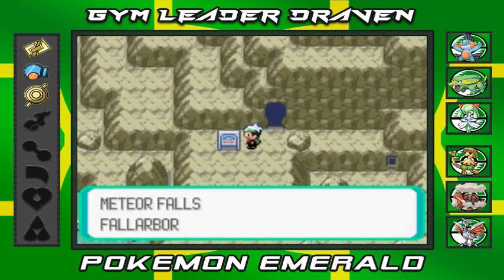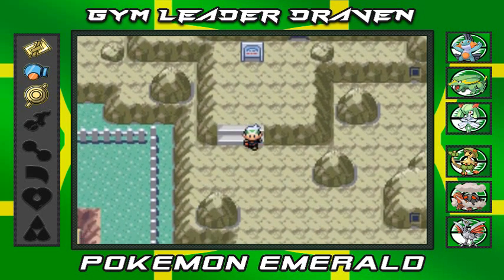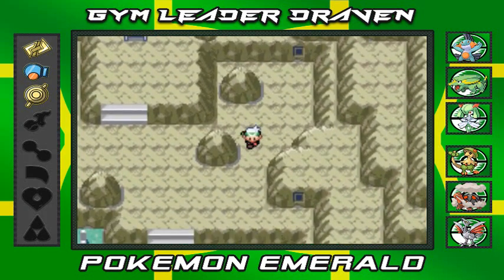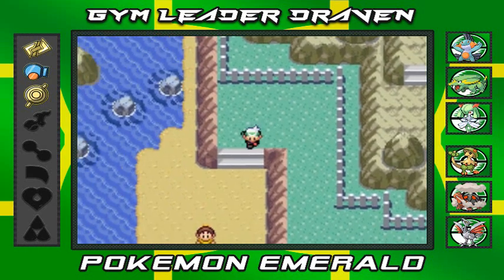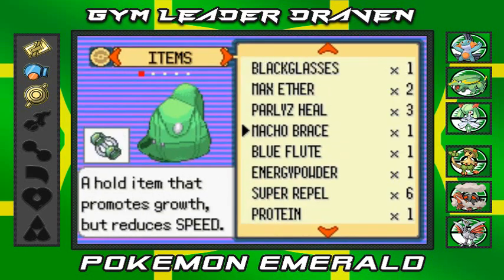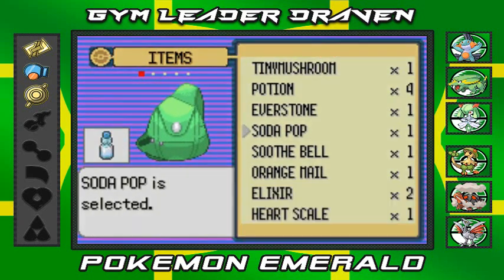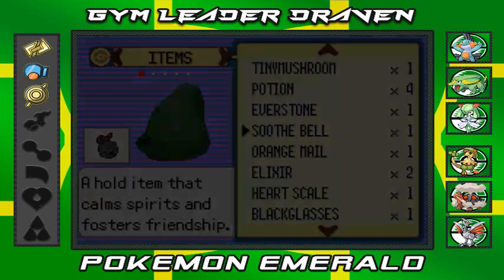Here we are on Route 115. I know we're supposed to be going to Mount Chimney but I want to battle some trainers here first. Let's start off with this girl — there are a lot of trainers we need to battle. I'm going to use that move on Skyblade.